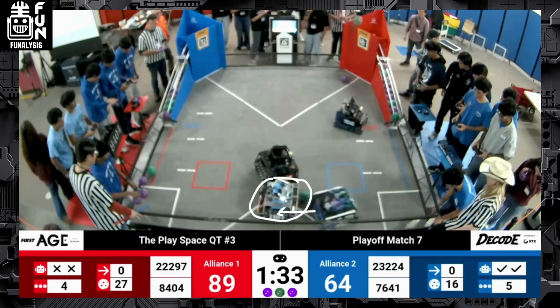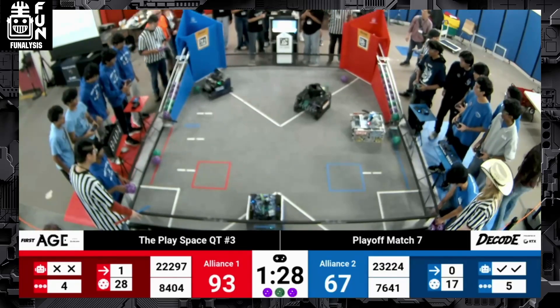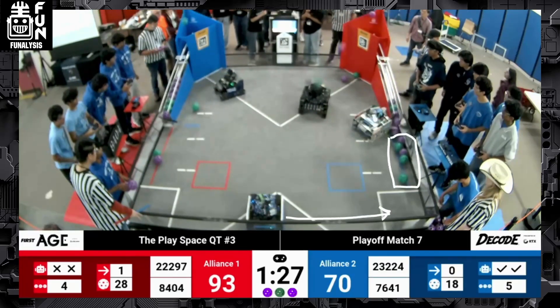Now there's starting to be some congestion in that far launch zone. Teams are starting to realize that both Quicksilver and CheesyBytes are pretty good at shooting from that far launch zone, which means CheesyBytes' normal cycle time of just shifting back and forth between the human player station and the far launch zone is disrupted. They're going to try and push out Quicksilver from that far launch zone, push them to the left, and that allows them to get some nice shots up — well played by CheesyBytes.